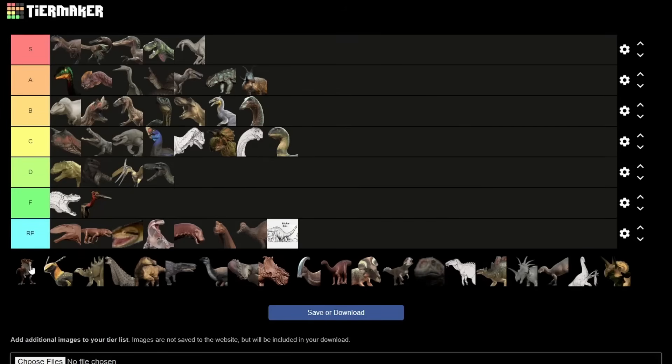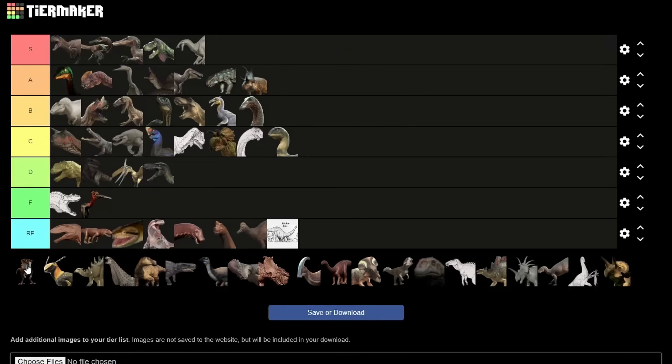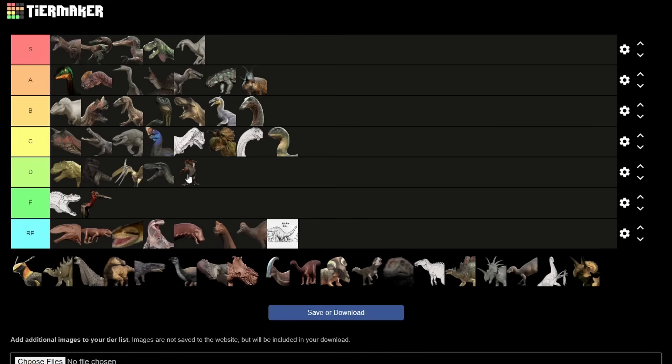Homalocephale. Look, as much as I love tiny tiers, I think time spent on this dino would just be much better spent on something else. It's basically a baby Pachycephalosaurus. It would have a great role on a micro ecosystem server where the biggest carnivores would be like omniraptors or something, but that's about it. Burrowing is cool, but it just isn't enough in this case. It is adorable though, and that's the only thing saving it from F tier. I'll put it in D.